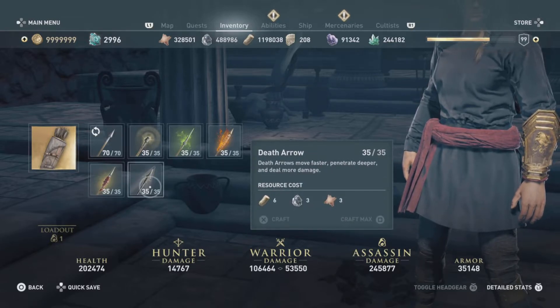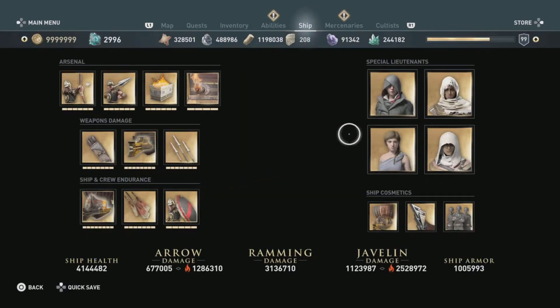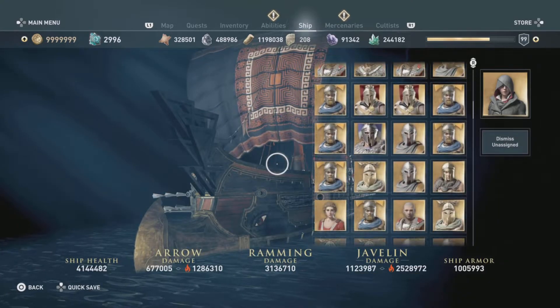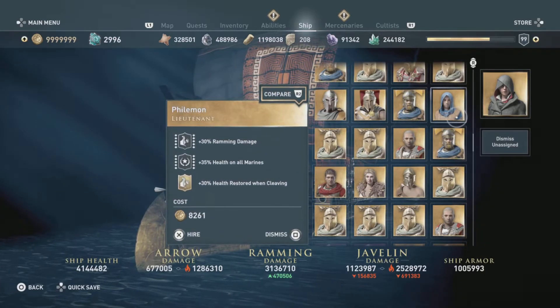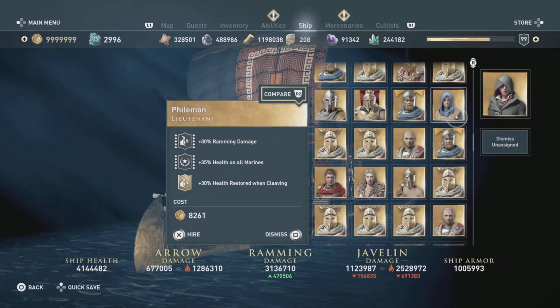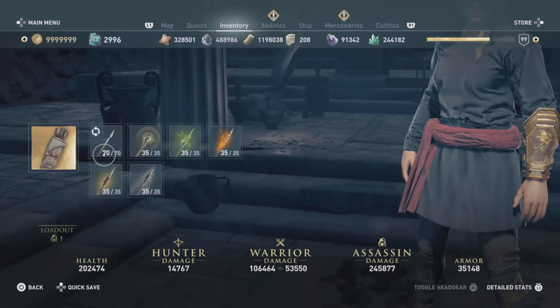Death arrows you cannot make — you have to find them off the bodies of certain characters or off certain racks. You want to find the archers, who look like this with the skull caps. These guys sometimes have them. The ones with hoods — they look like archers but with hoods — they usually drop them really fast. Once you get them off those enemies, you're able to start crafting death arrows as well.